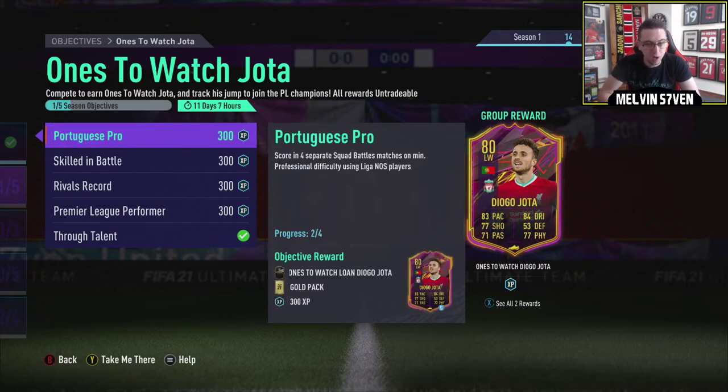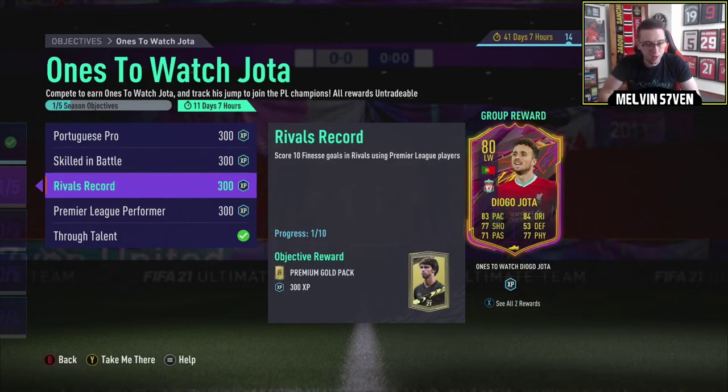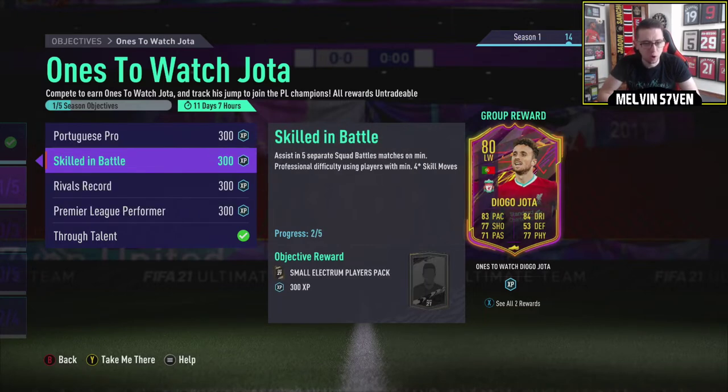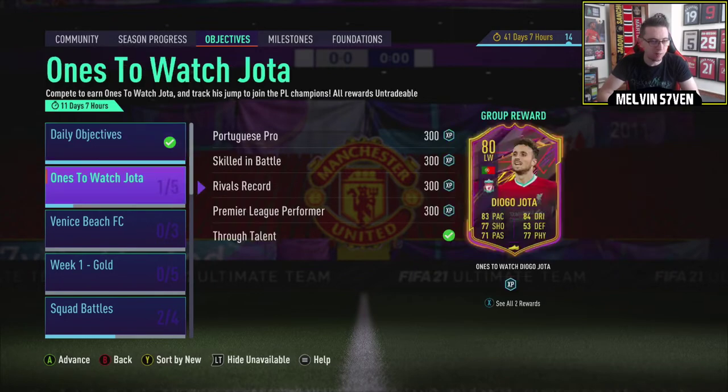The packs you're getting are pretty good - a gold pack, small Electrum with one rare, three silver, three gold, a premium gold pack, Electrum, one rare, six gold, six silver, and then a 75-rated-plus player. And then the one-to-watch Jota, which looks pretty good. If Salah, Mane, or Firmino get injured he'll be the next in line, and he obviously scored on his debut. It's highly likely he'll get at least one, maybe two upgrades throughout the year. It's a free card, and if they drop a guaranteed one-to-watch and you don't like Jota, just stick him in and you might get someone you do want to use. Objectives - big, big win for me.